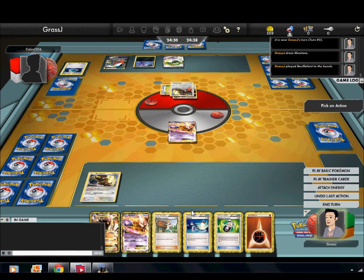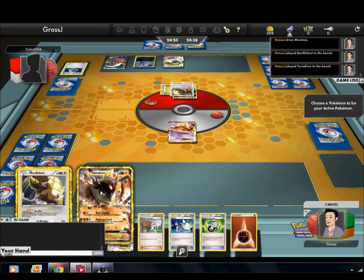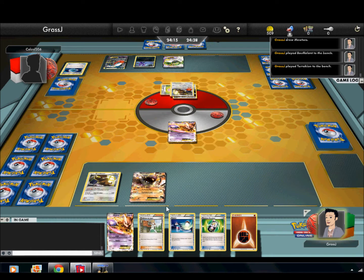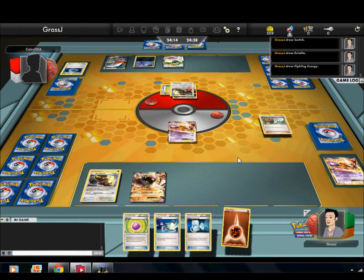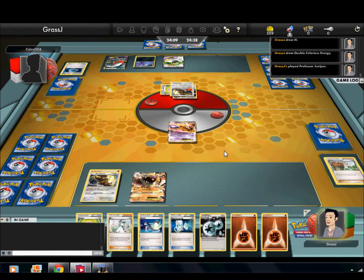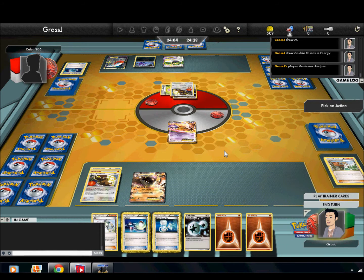I'm going to play Bouffalant myself and play a Terrakion. We'll leave Mewtwo up there. We're going to attach to Bouffalant instead of Terrakion and we're going to Juniper. I drew a third Mewtwo EX, another Switch, and a DCE — that is very good for me. Mewtwo will be able to sponge a hit, and I drew a Super Scoop Up. Hopefully if I flip heads it'll work out in my favor, and we're going to end my turn.